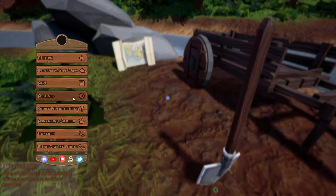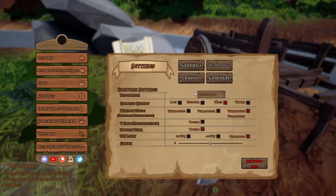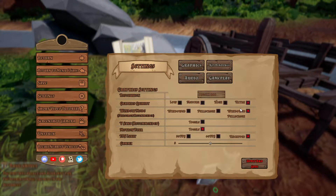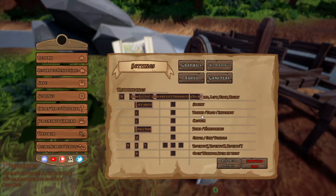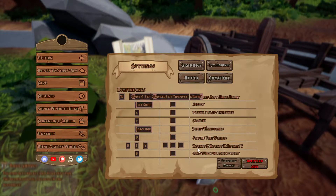So quickly we're gonna go to settings and take a look at keybinds. Sprint is left shift, pick up, drop, and interact is E, and our vehicle is Q.